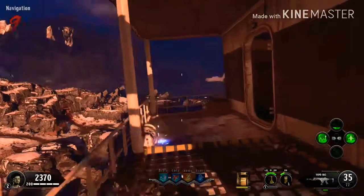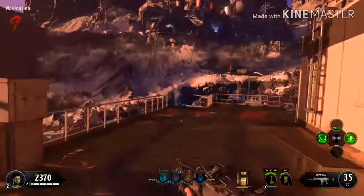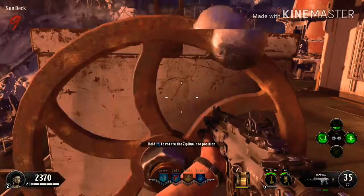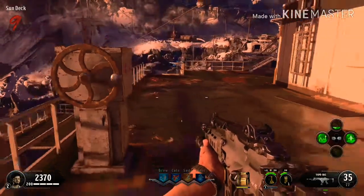You're going to want to head to the top of the boat, open the barrier, and head to the very top of the boat — that's where you're going to want to crank the handle. Kill any zombies around, and once you crank that handle five times it's going to raise the zipline.